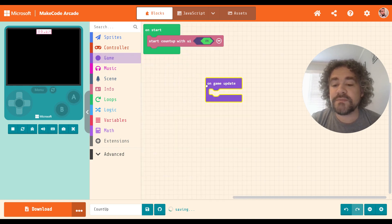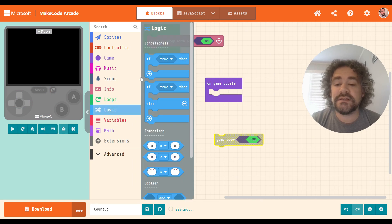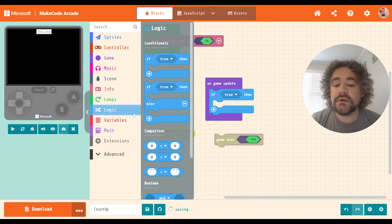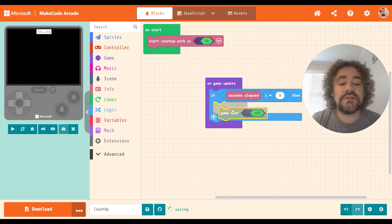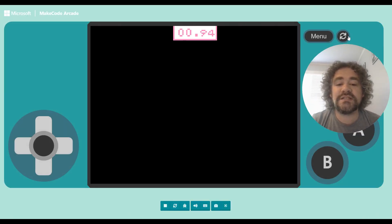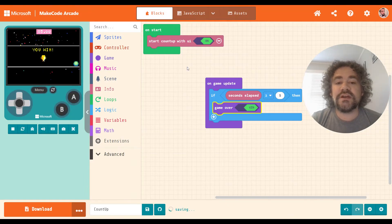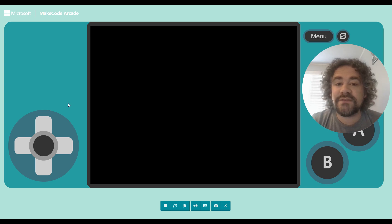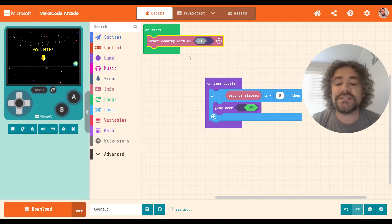Let me give an example. Let's put an on-game-update block. Let's say that for some reason you want the game to end at exactly five seconds. We can use time elapsed. So if time elapsed is greater than or equal to five, then the game will end. So this is a five-second game. That doesn't make sense for a real game, but just for this example — it's counting up, and once it hits five, the game ends. And if you don't want the player to see the time, you can turn the User Interface off. We can't see the time, but it's still counting, and after it hits five seconds we still get the game over win.